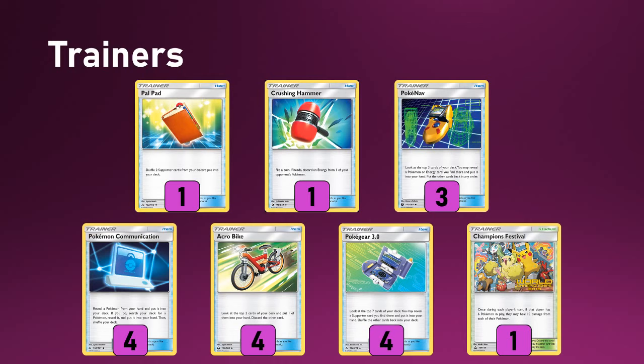We're playing one Stadium: Champions Festival. It heals your entire board when your bench is full, which is really nice against Malamar-style players, because some people will try to use Mew to slowly Psy Power things, and Giratina can Distortion Door to keep knocking itself out and then get Ultra Necrozma in range for spreading against you. Champions Festival negates that completely and makes the Malamar matchup super easy. There's definitely potential for other Stadiums if you're not worried about that matchup.